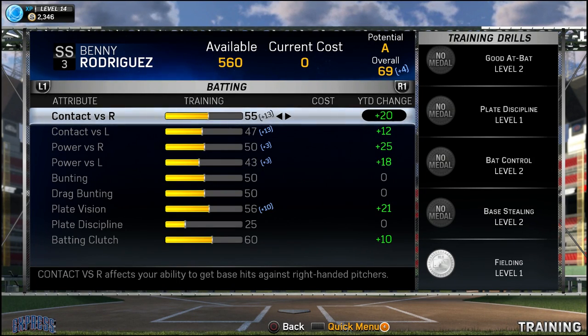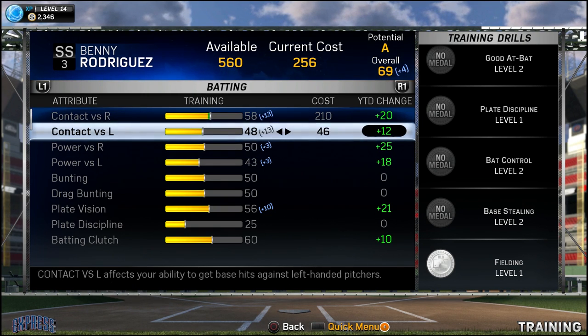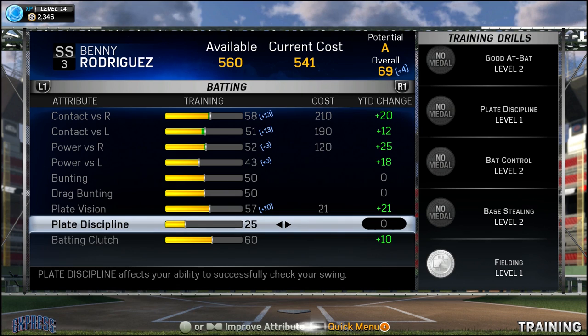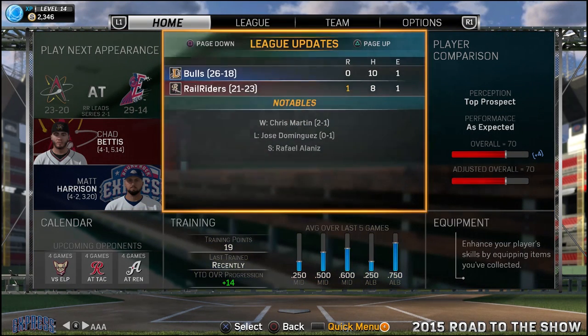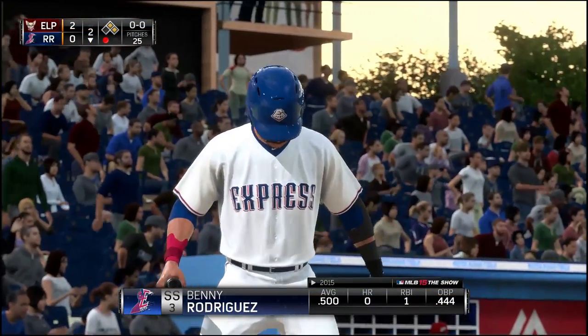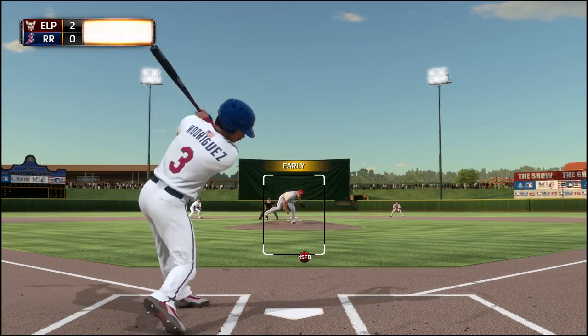Hey, what is going on guys, Clickwood here back again with another episode of the Benny the Jet Rodriguez story on MLB 15 The Show. A lot of you've been asking for an update on what I've been doing with the player — a rundown of the attributes I've been improving. The majority of what I've been doing is focusing on contact and power, as well as plate vision and batting clutch, stuff that'll help me hit in clutch moments. I haven't really been too worried about fielding or arm strength as of yet.